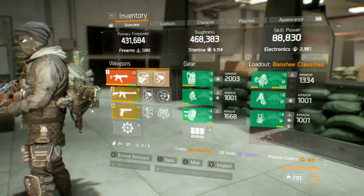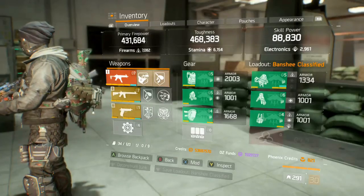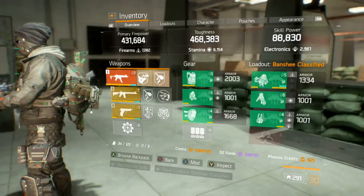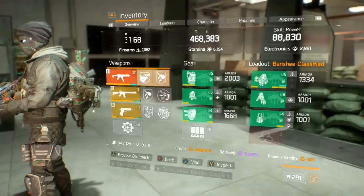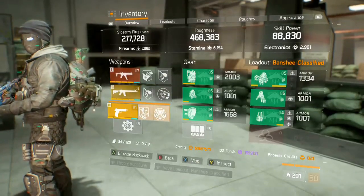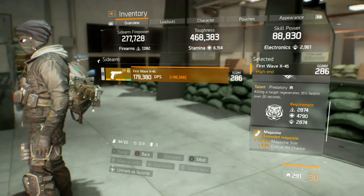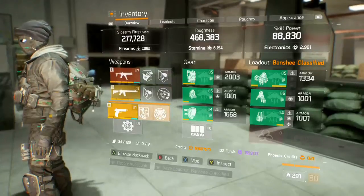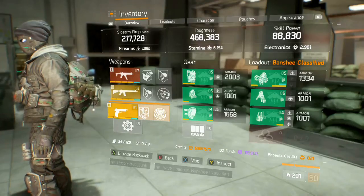This is my team Banshee build — run this with a team and you'll be the Banshee player. Since you're doing PvP, you need to be the one hitting them all when they're on their knees. This is a six-piece Banshee with The House as my primary and Lightweight M4 as my secondary. My sidearm is a normal pistol with Predatory — killing a target regenerates 35% of your health over 20 seconds, so knock down targets and make sure you're the one to finish them and get that health.